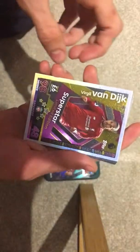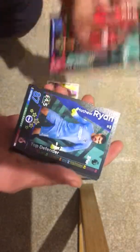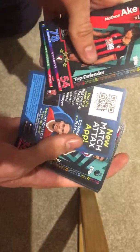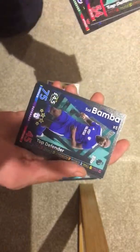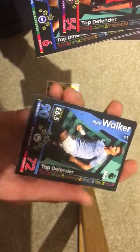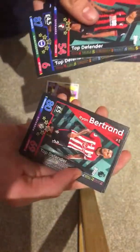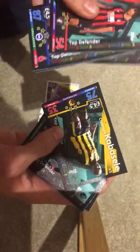First up we have Virgil van Dijk superstar limited edition, of course. Then we have Nathan Aké — not sure how to pronounce it — top defender. Matthew Ryan — a Match Attax app card, I'm going to use that. James Tarkowski, Saul Bamba, Azpilicueta, Schindler, Evans, Robertson — these are slightly boosted from the normal card — Carl Walker, Lascelles, Bertrand, Vertonghen, Caballero, Fabianski, and Rui Patrício.